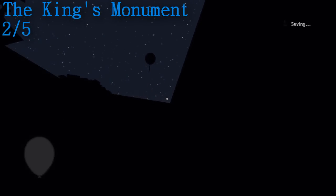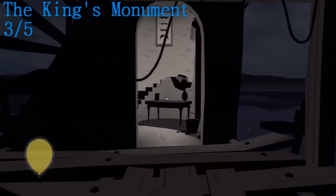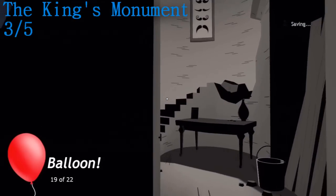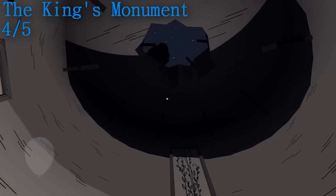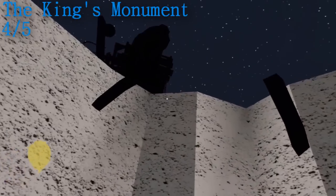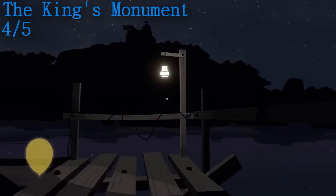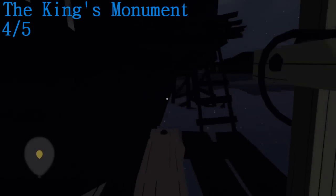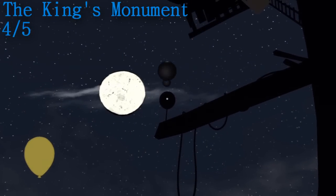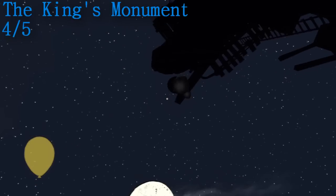Moving on to the third one — you are going to be climbing up the side of the building as the water is rising and just before you get into this tower, if you look to the right hand side, there is the third balloon. The fourth one is just at the top of this tower — you are going to come through the hole and turn around and get onto the roof quickly because the water is rising. Jump onto the tower's roof and look up and you should see the balloon on a bit of wood right by the moon there, so it shouldn't be too hard to spot.